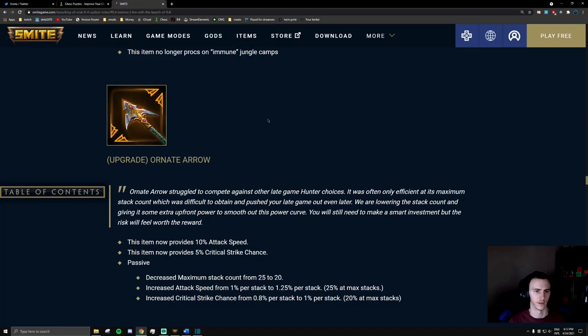If you're a little confused about the thumbnail and questioning why people are building crit now when last patch all they were building was death toll and pen, this is the main reason. If you haven't looked at the patch notes, let's go over this. This is Ornate Arrow - it builds from Gilded Arrow. It's the crit option, pretty much another crit item. They gave it 10 attack speed and 5 crit straight away - you don't have to stack anything. They still have you stack it, but only to 20 stacks instead of 25, and you still get 25 attack speed and 20 crit on top when fully stacked. That is the reason people are building crit right now.